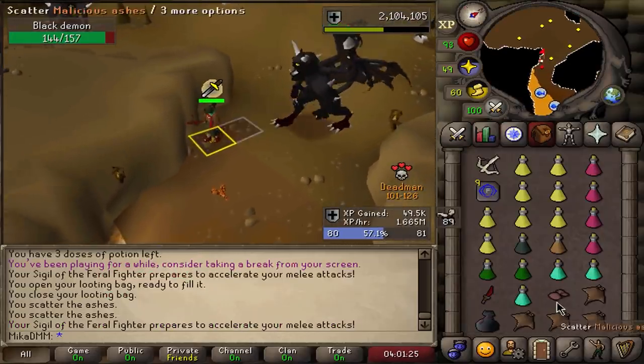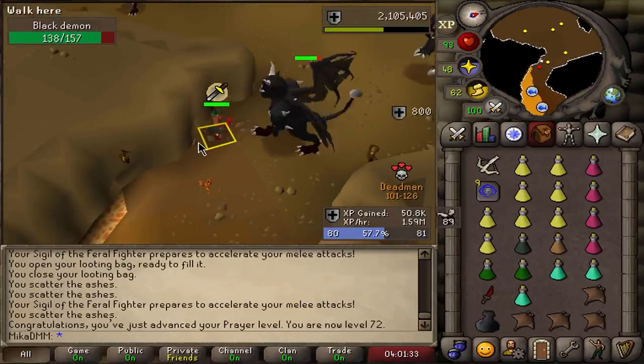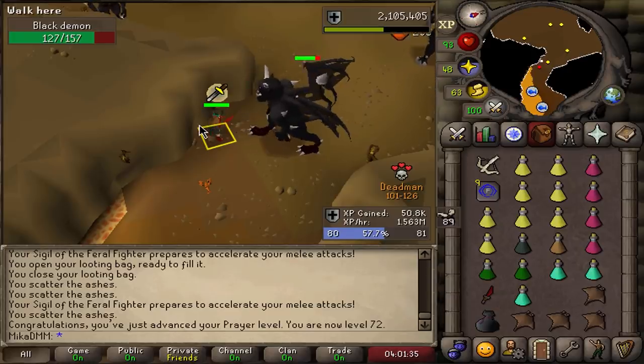I think when I'm PKing, I'll go out and PK with the guardian angel relic so I don't lose a life if I were to die. I just risk what I'm wearing and then have two combat ones. Could be fun.